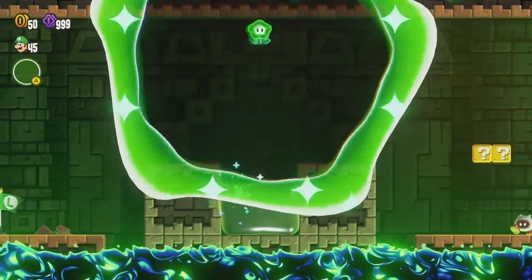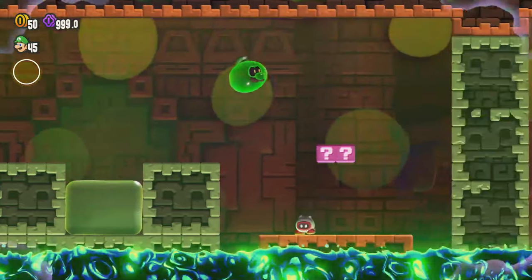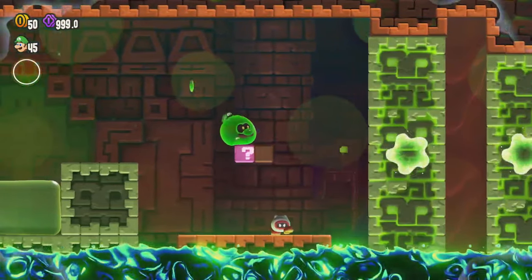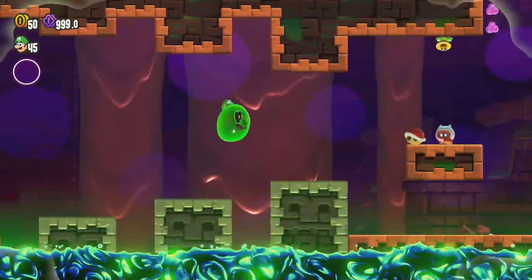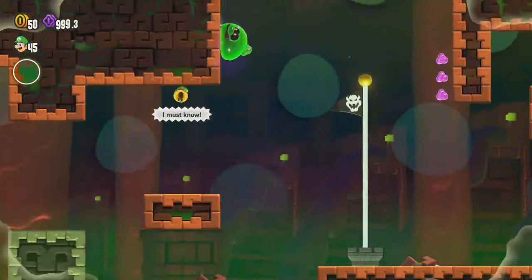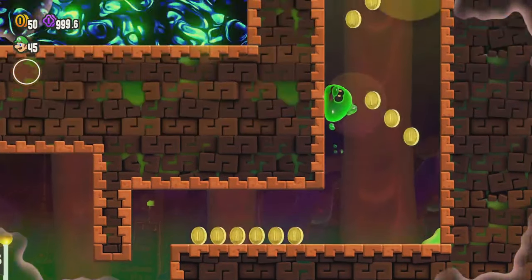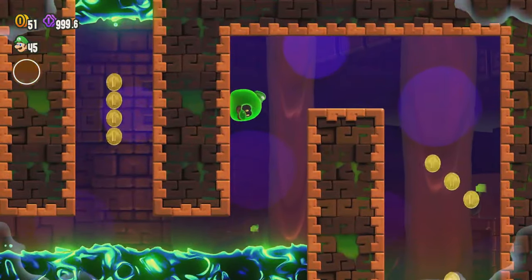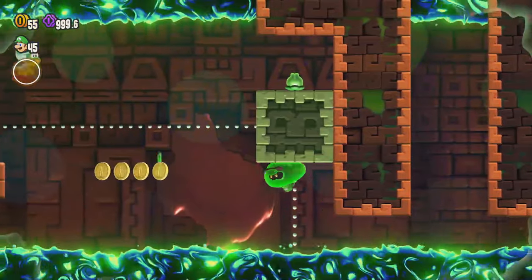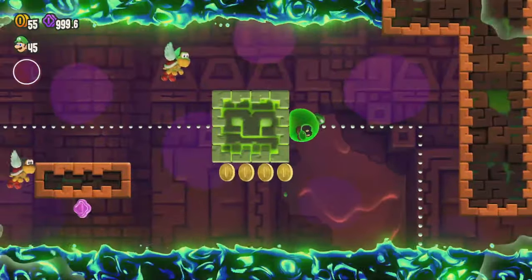Let's do a ground pound in here so that we can get this wonder flower, and that transforms us into one of these blobby guys again. We want to hit that question mark block so that these platforms come down. We're going beyond the goal pole, and I think that's such a cool idea — people might be wondering what is beyond the goal pole, what if you go past it? The answer is it depends what is programmed back there, and in this level something was actually added beyond the goal pole, which was super cool to see.